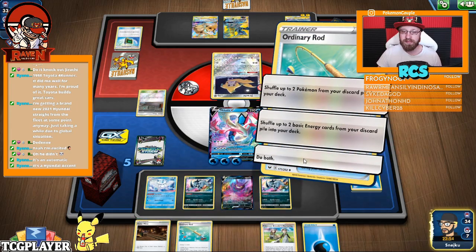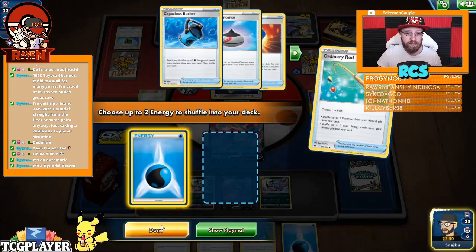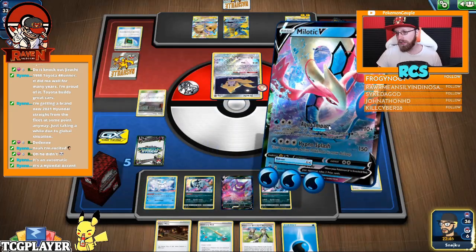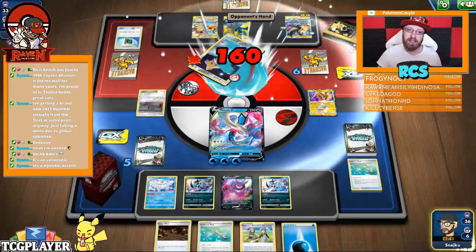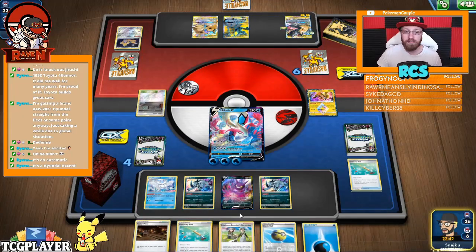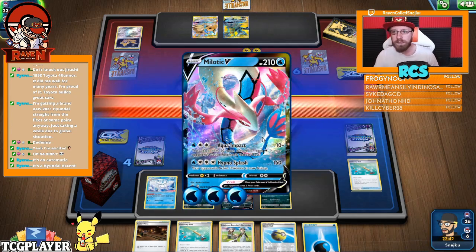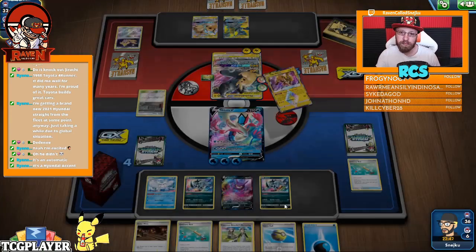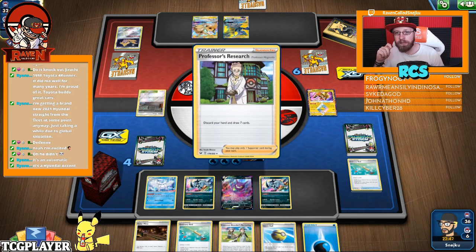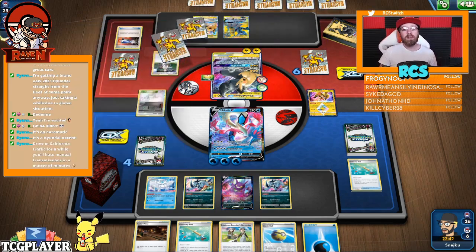I think it's safe to assume that he has the DNA in his hand - I'm just gonna knock it out. Because if he has the DNA in his hand, this means he's topdecking at this point. And I can have another mon. I can go for my own DNA. He topdecked - that's the DNA, 100%. We can catch her, okay.